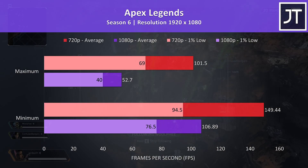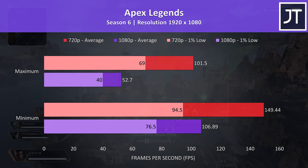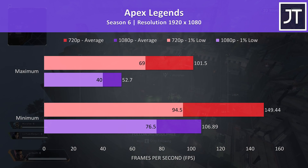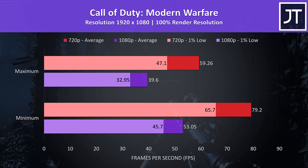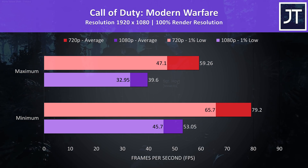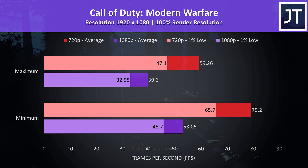Apex Legends was tested with either all settings at maximum or all settings at the lowest possible values, as it doesn't have predefined setting presets. It was definitely playable at 1080p minimum settings, but maxed out there was some noticeable stuttering, and 720p was much better. Call of Duty Modern Warfare was tested in campaign mode with either max or min settings. It was chugging a bit at 1080p especially maxed out, while 720p was able to offer 60 FPS even with all settings at maximum.